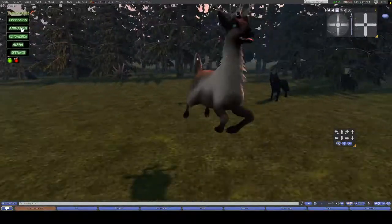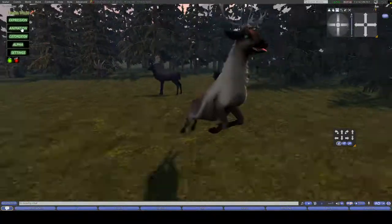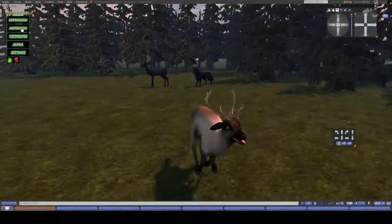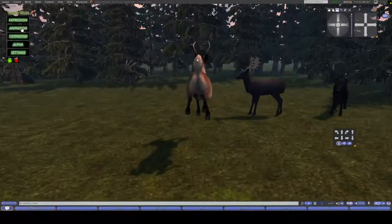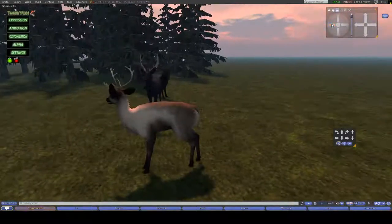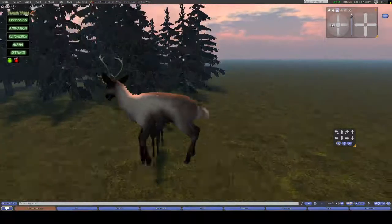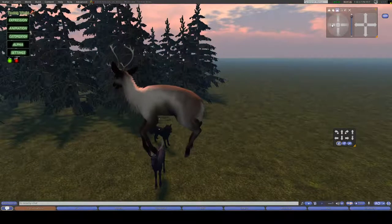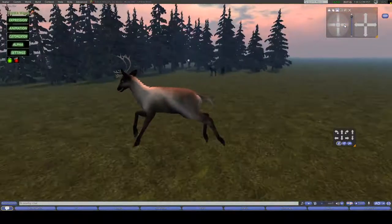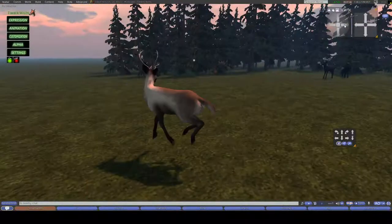And then of course you have the pronking animation where the deer is running and essentially saying, 'Hey Mr. Wolf, look at me — I am so strong and fit that I can exert all this extra energy while you're chasing me, so it's not even worth it.' The deer has a beautiful jumping animation, and then of course the flying — we've got hovering, and then as she runs through the air like one of Santa's reindeer. Absolutely beautiful.